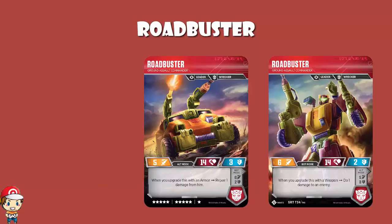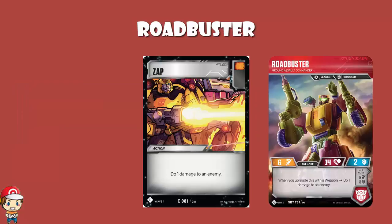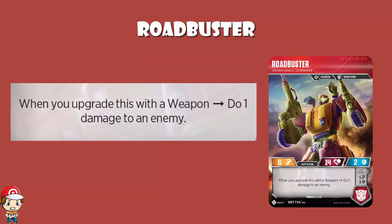Roadbuster - when you upgrade this with a weapon, you do 1 damage to an enemy. So you get a free zap. Anytime you go ahead and pop a weapon onto this, you get a free zap. You just drop 1 damage on one of your opponent's characters. And it does say an enemy, not a tapped enemy or the defending enemy - it doesn't say anything like that. So it does give you a free choice of who you attack, and that I do appreciate. This means you're going to want to play a bunch of weapons and cycle them on regularly, but that's still pretty good.